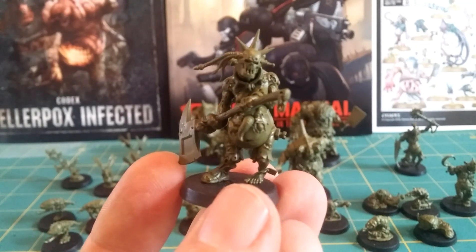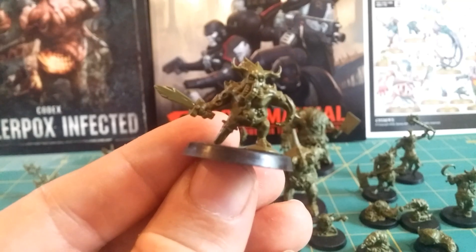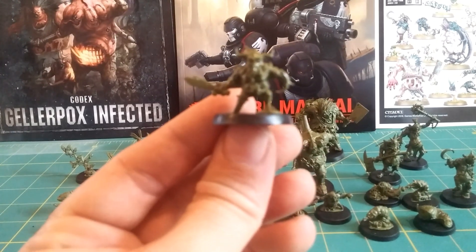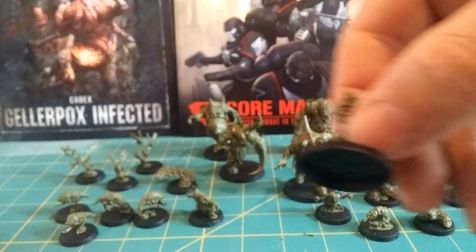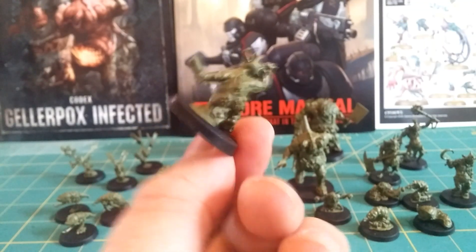Look at these guys — look at the maggots coming out of the bellies. And the Nerglings — actually, they're called Glitchlings in this, they're a cousin of the Nerglings. Look at these things. This one has a wooden sword and a peg leg — he's a pirate! And this one is, like, pulling on his own head, stretching it out, and fighting with a broken bottle. Come on, that's hilarious.